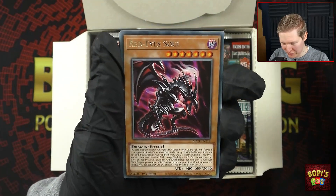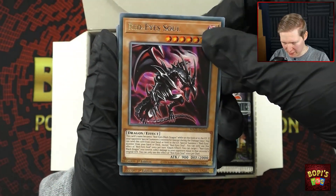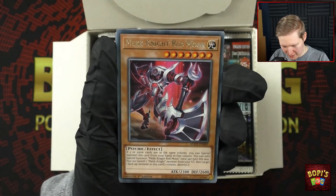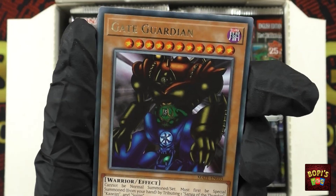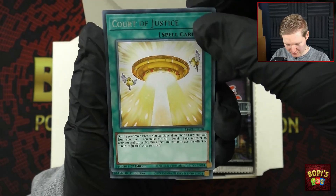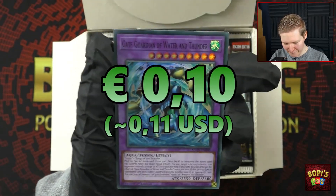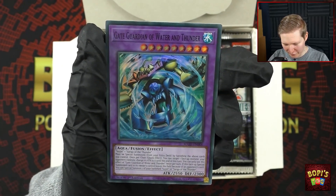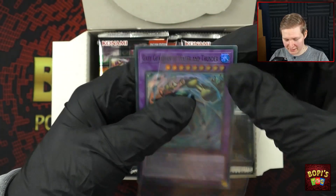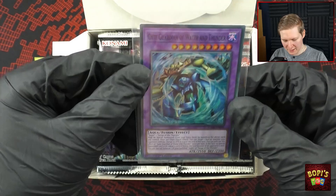Red Eyes Soul — that is also a new card here, very cool. Some Red Eyes support which I think is the only one in this set. Magnite Blue Sky, we've got some Magnite support too but I don't play those. Magnite Red Moon, some cool cards. Call of Justice, Saga of the Dragon Emperor, and yes — Gate Guardian of Water and Thunder! So instead of all three different pieces, the Gate Guardian now also fuses with just two separate pieces.